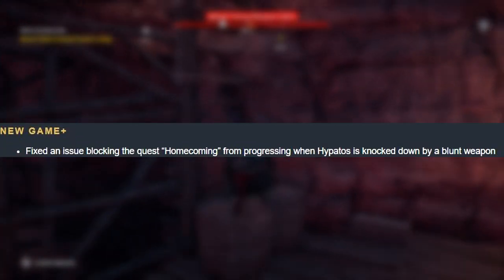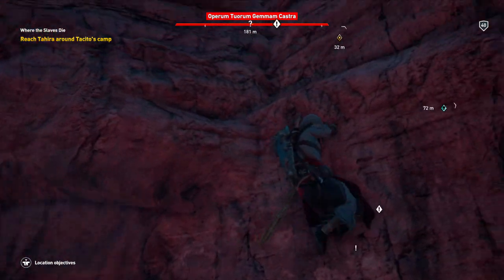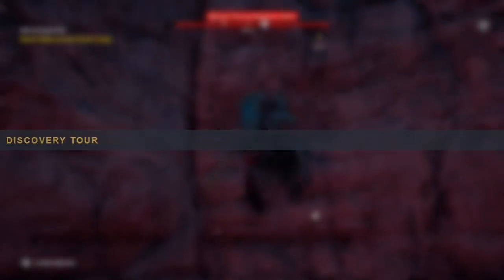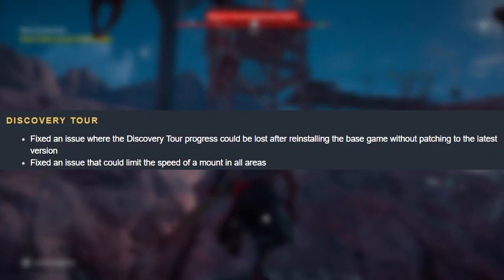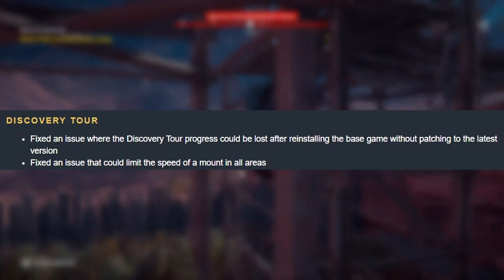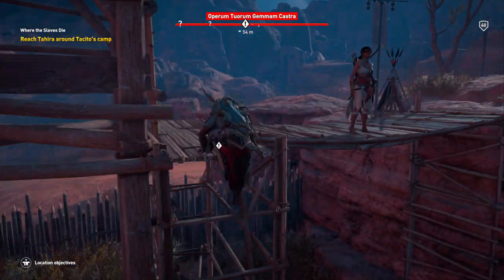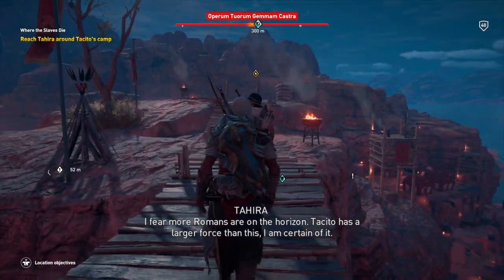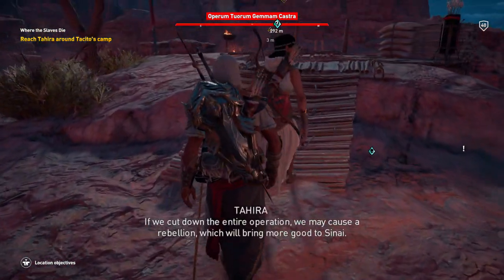For New Game Plus, there's a fix for an issue blocking the quest 'Homecoming' from progressing when Aya is knocked down by a blunt weapon — I didn't really run into that in New Game Plus. Under Discovery Tour, they fixed an issue where Discovery Tour progress could be lost after reinstalling the base game without patching to the latest version. They also fixed an issue that could limit the speed of a mount in all areas, which is a reasonable fix because it would sometimes take forever to get around Discovery Tour.